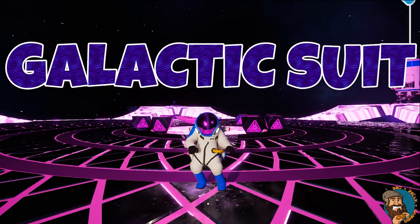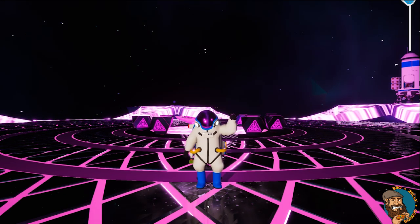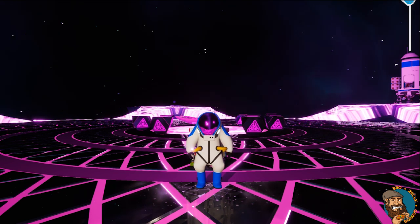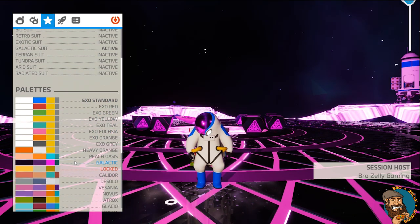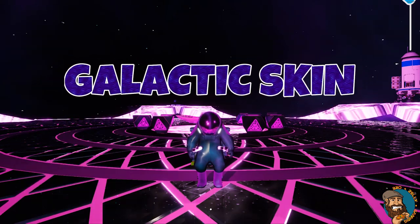The Galactic Suit. This awesome astroneer is locked right at the end of the game when you finish the story. But this astroneer comes with something super special. In the customisations, when you go to the palette, you'll find Galactic. Select that, and you'll get one of the best skins ever.